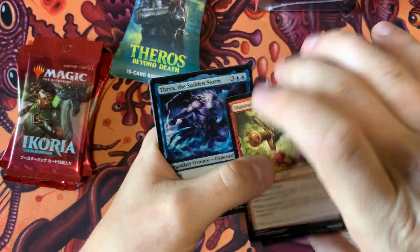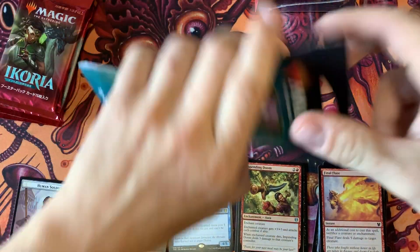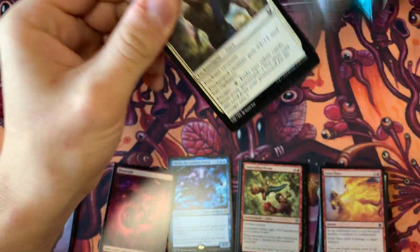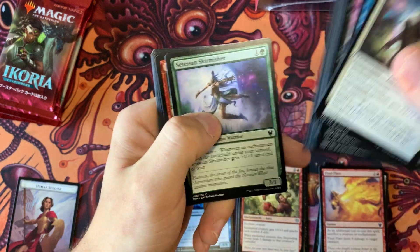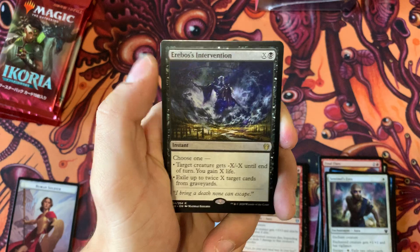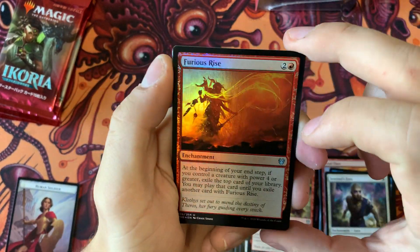Got a Therix and a Full Art Land. Let's do the other Theros pack. I do sort all the cards I pull. Got an Erebos Intervention and a Foil Furious Rise.